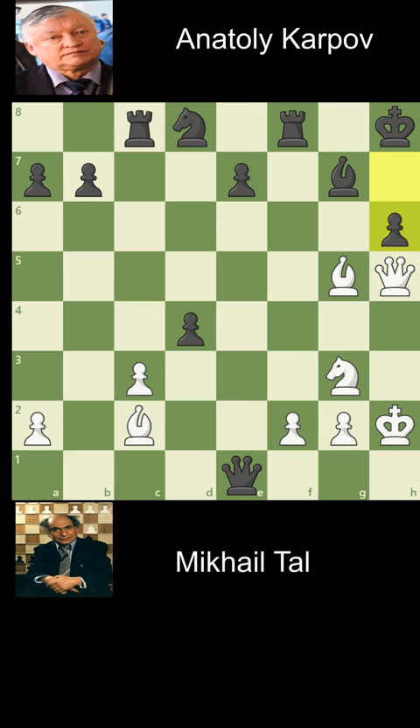But there is a drawing defensive variation. It starts with bishop h6, giving away the material to survive. White captures and rook f7 is drawing. Incredible.